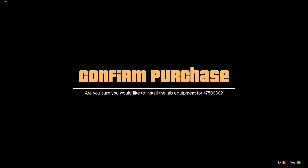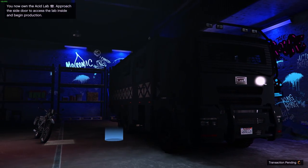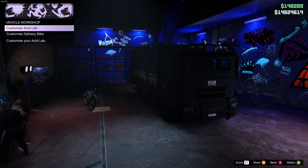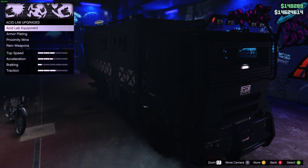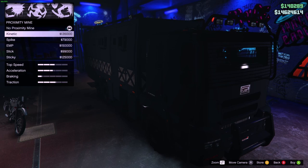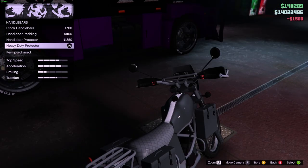You'll pay $750,000 to get your Acid Lab in the back of your vehicle. You can customize your Acid Lab — armor, mines, all that good stuff. I put an EMP on it because I thought that might be the best one. Not only can you do that, you can also upgrade the delivery bike.